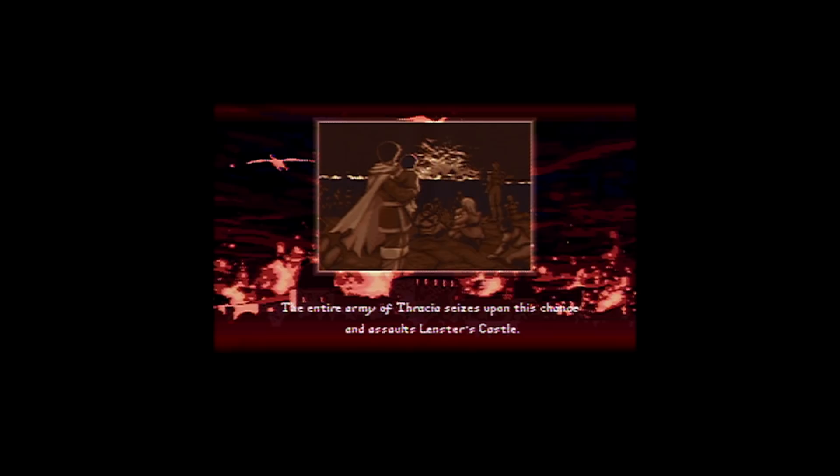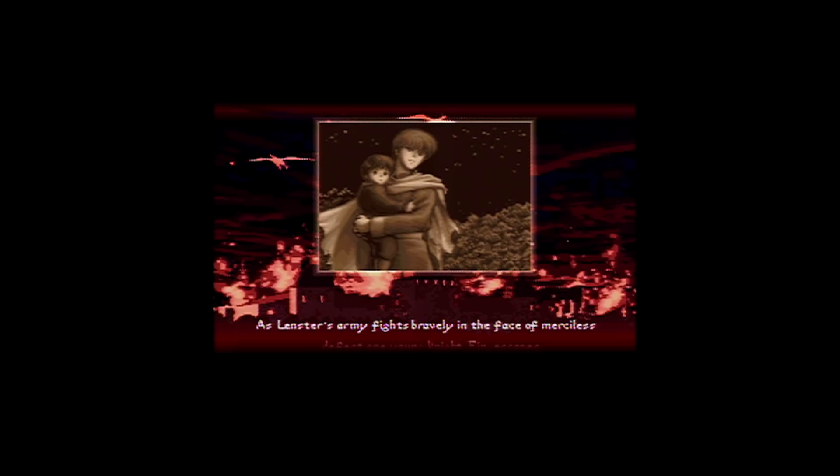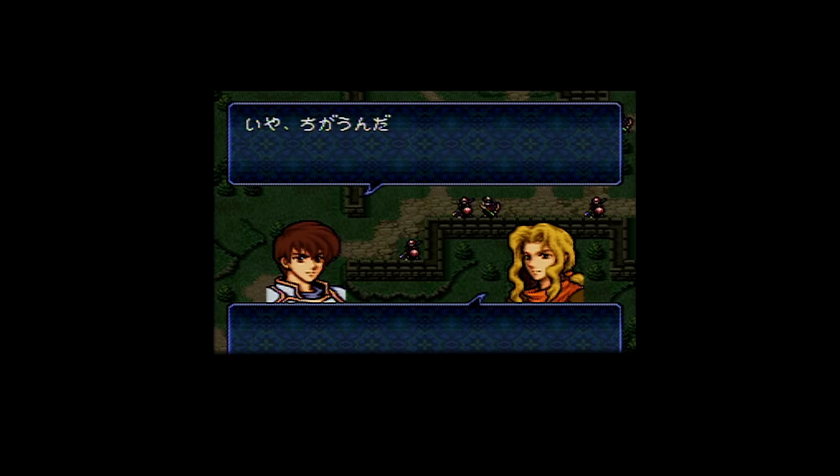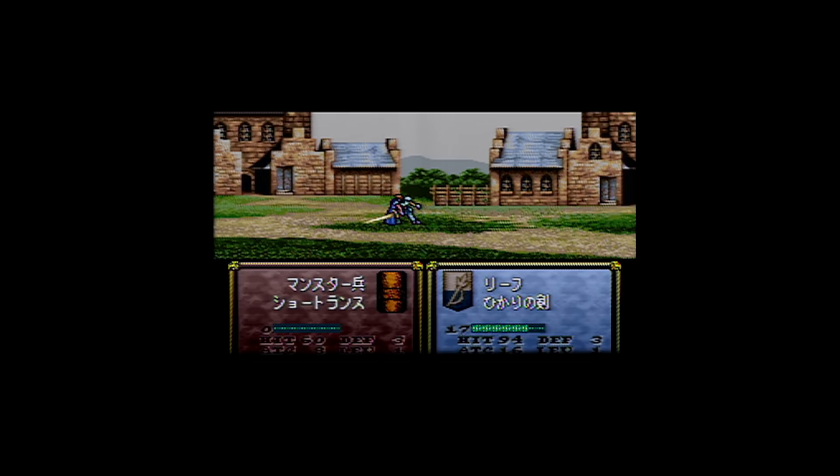Soon after, Leonster fell under attack by Trevon's forces and Finn was forced to escape with Leaf, Lachesis, and her daughter Nana. They travel from town to town living and hiding from an empire actively searching for Leaf. At the age of 15, Leaf decides that the time had come to fight back and launched a campaign to reclaim his country from the empire that took it from him and his people.